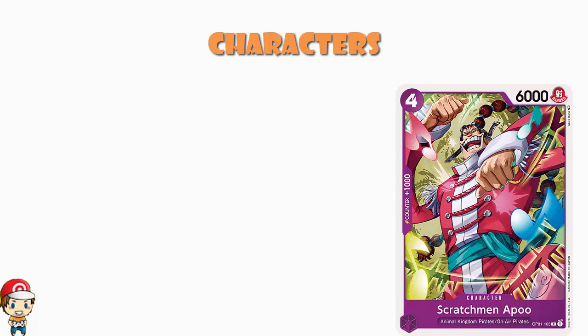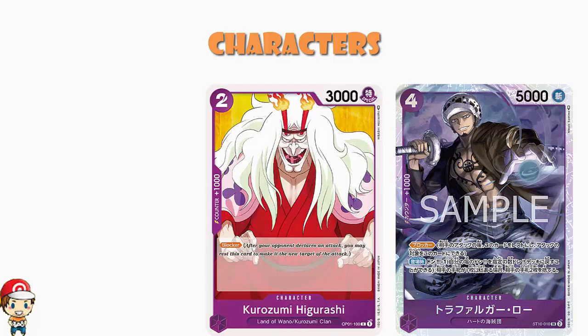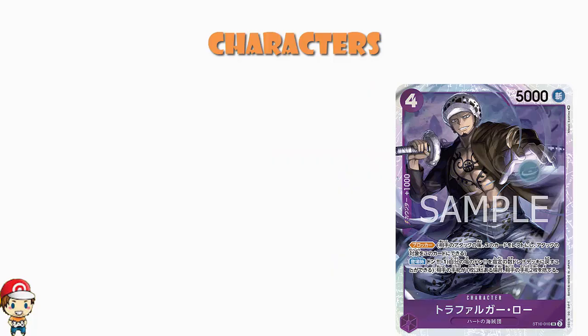We also see Lore, which came around in Starter Deck 10. Lore is a four cost, 5,000 power, counter plus 1,000 blocker. We need more blockers — pretty much every deck needs blockers, honestly. But it's not just a blocker: on play, Don minus one — if your opponent has seven or more cards in their hand, trash two cards from your opponent's hand. So it works as a pretty decent blocker, but if your opponent ever has a large hand you're starting to get worried about, this will act as a little bit of hand disruption as well, which is nice.